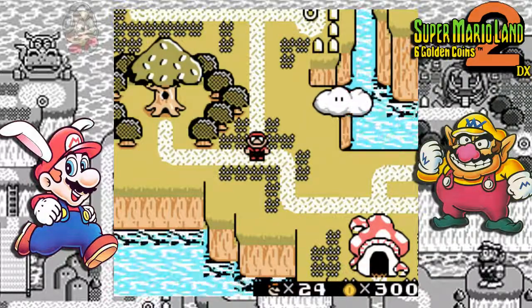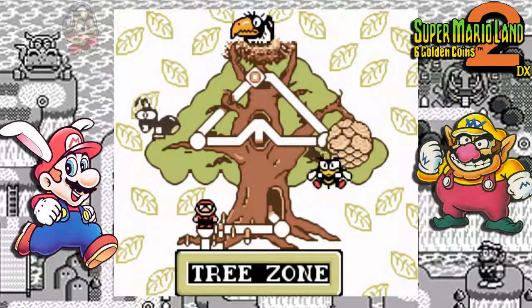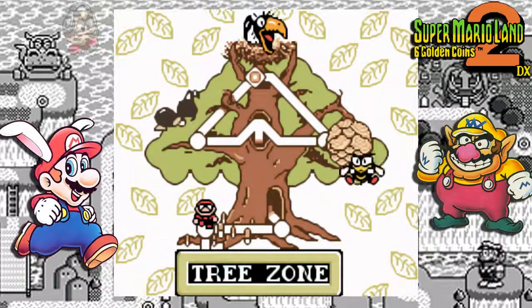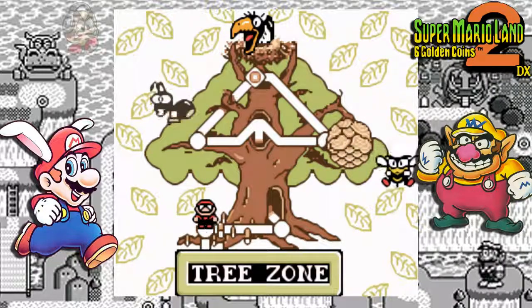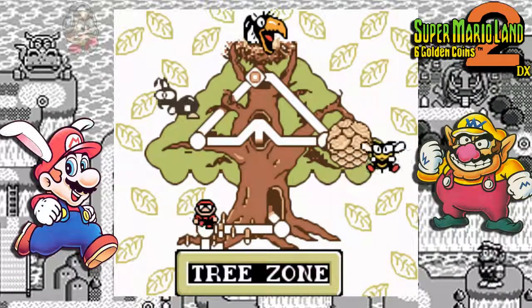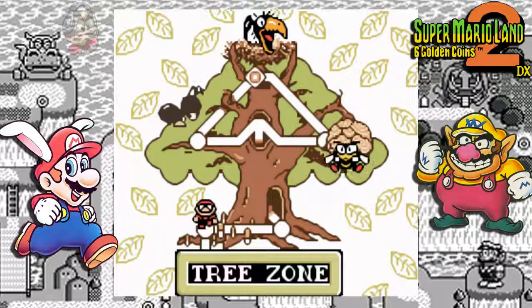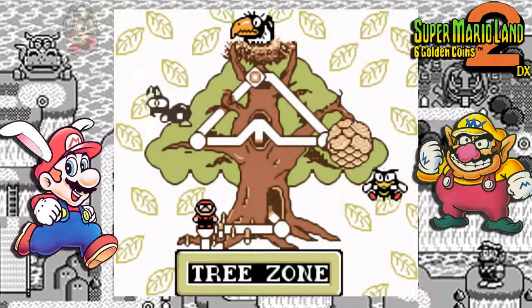This is the zone in the game that has the most regular levels — five regular levels, and it also has a hidden level located in the second level of the tree zone. Of course we have some other creatures to fight here: we have an ant, a bee, and at the top there's a bird.